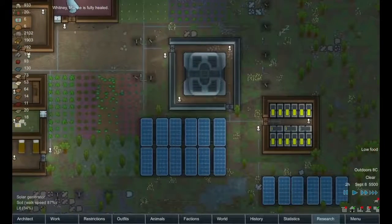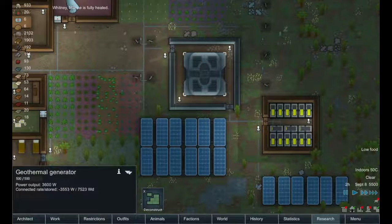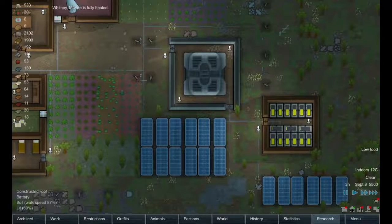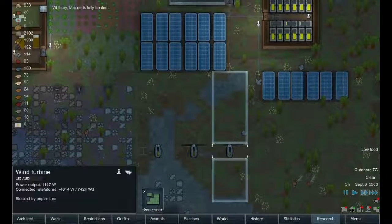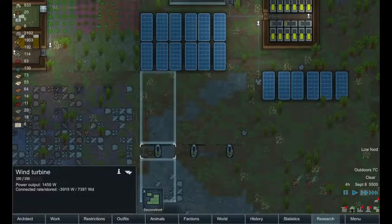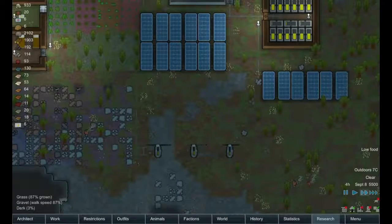Lots of power generation going on here with our geothermal generator — so that's good. We've also got a lot of solar panels up and three wind turbines that are producing about 50% capacity right now.